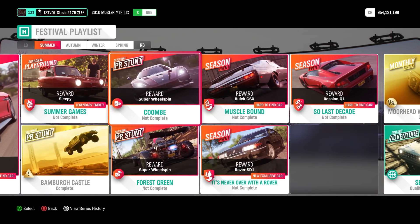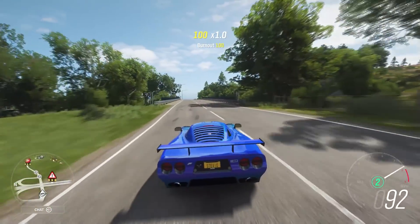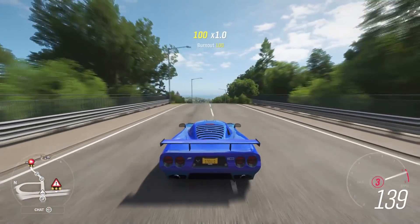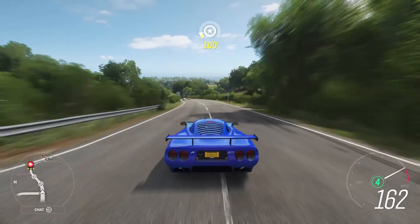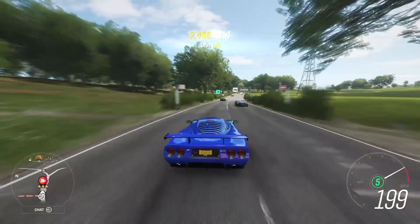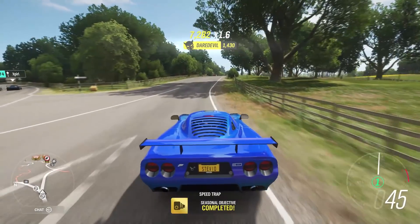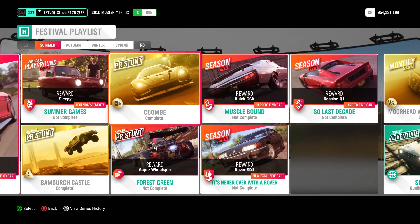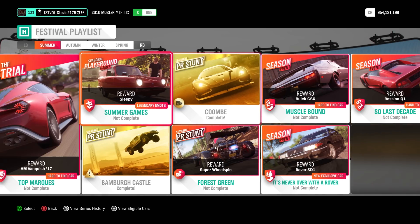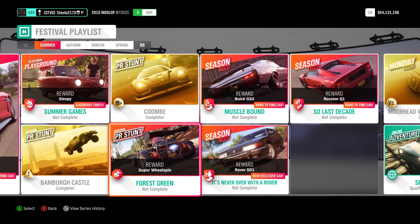After that, we're going to head over to the speed trap Combe, and you really want to start to the west side of it. We can use the Mosler for all three of the PR stunts. This speed trap is worth 7%. I do recommend going online in Horizon Life if you have Xbox Live, because there is so much traffic in this area for some reason — it took me about 7 tries for a simple speed trap because of traffic. So if you have it, go online. If not, just deal with it in solo, have rewind on, but the Mosler will kill this speed trap.